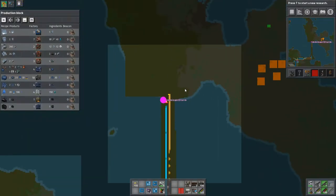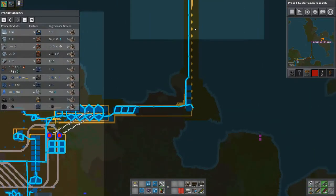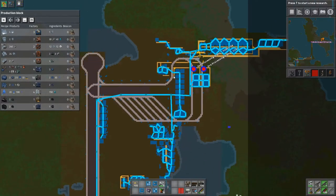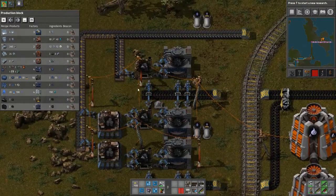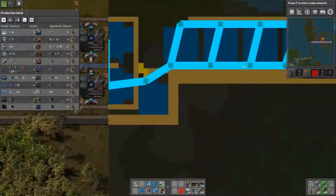Now one thing I did do between episodes — as you can see — I started to fill in here to kind of square this off to give us some room to work. I filled in here a little bit. And I did go ahead and added a second line here of making coke pellets just to make sure that we have enough, because we're going to be using these to fuel our furnaces.